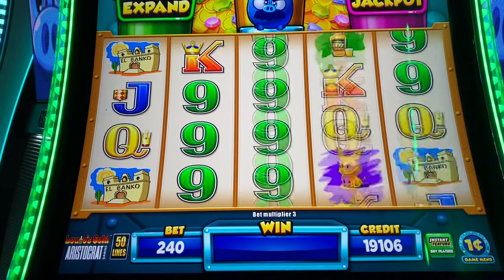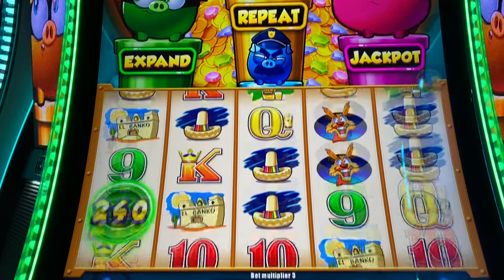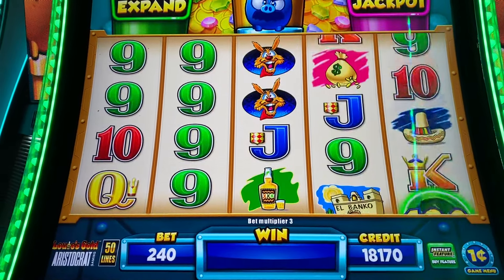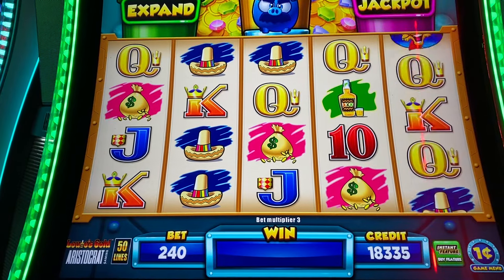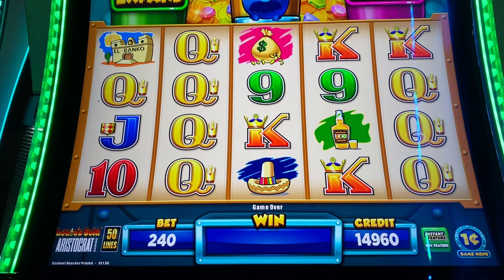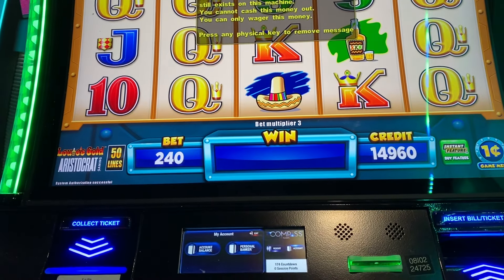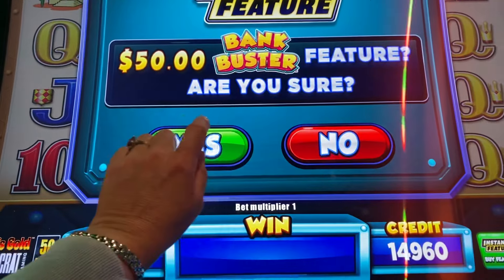Ooh that was a nice hit. We want yellow piggy to pop. Come on yellow piggy. Okay let's see where we're at. I'm gonna cash out what we've won so far. It looks like we're right where we need to be. We're like 40 cents under. We've won $31 so far. So let's now go to buy a bonus — let's do a $50 buy a bonus. Let's see if that's any better.